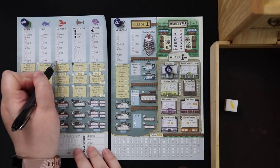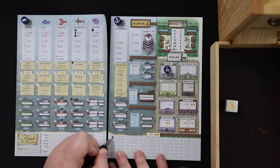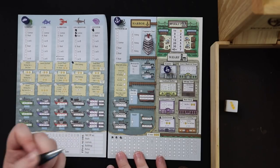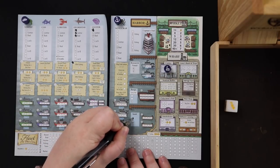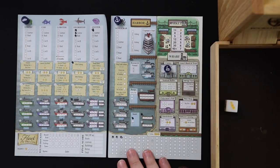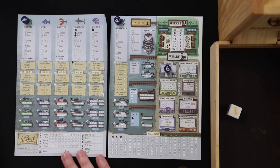Ruth crosses off the bottom two spaces in the lobster column. For the coins, I get to cross off three spots on the coin track, and I just hit a star — meaning I can take a free action anywhere on the score sheets. I want another boat ASAP, so I'm going to cross off this Inuit trek, giving me another boat available when I fish. Ruth also crosses off the bottom of shrimp.